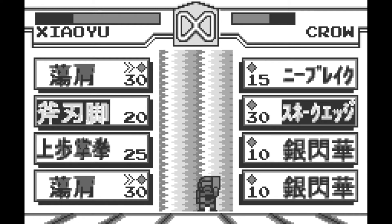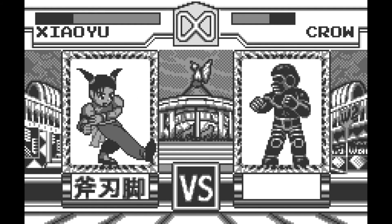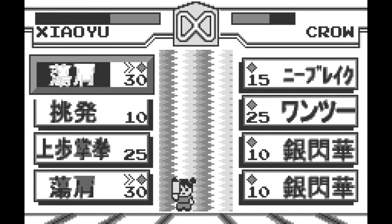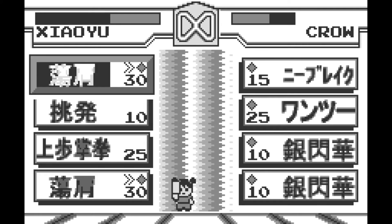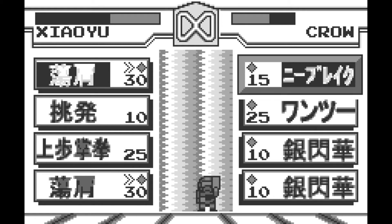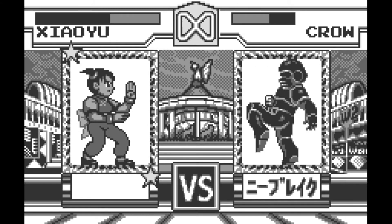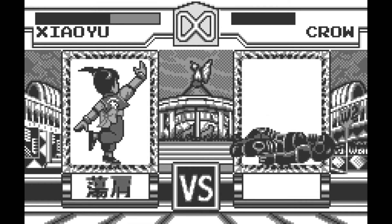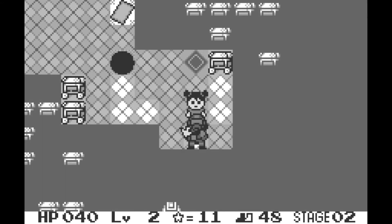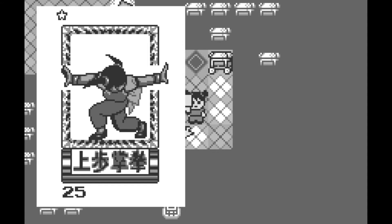Both players are presented with a roulette which spins around the cards in their hand, and you need to stop the roulette to determine which card you're going to be playing that turn. Whichever of both players' cards has the highest number wins, and then the move or action that card represents is performed. There are also card subtypes, such as combo cards which build atop each other, juggle cards which allow for follow-up attacks, and charge cards which delay an attack for a turn but make the attack more powerful.